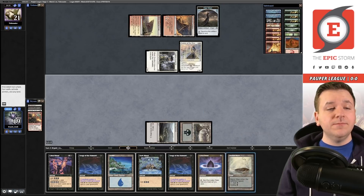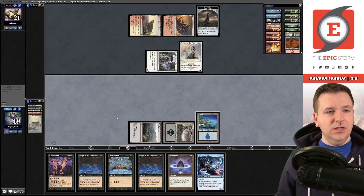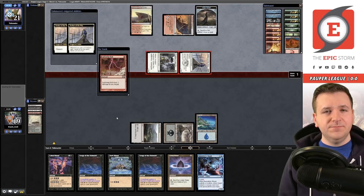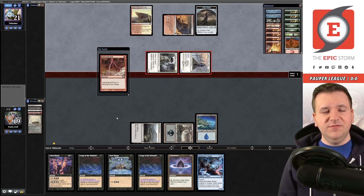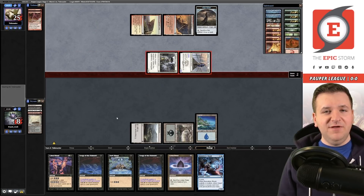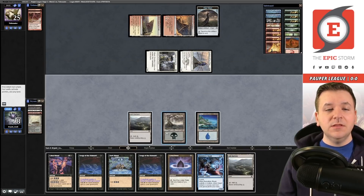What we're looking for at this point is a Reaping the Graves. We have a lot of mana, we have some cyclers, so ideally we chain some cyclers together into a Reaping - that would be ideal. Going to 19, cycle this Stinger, cycle the Baron More. We're taking three and then taking four from the attack step plus a Lightning Bolt - seven total. And another Lightning Bolt, so they're getting in for five and we're falling down to eight already.